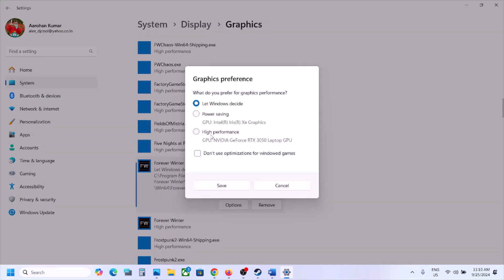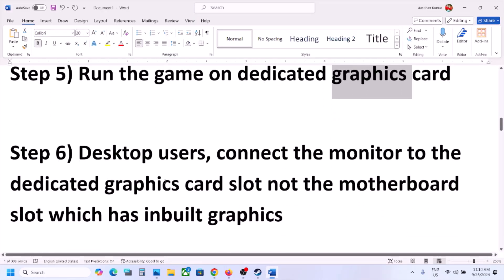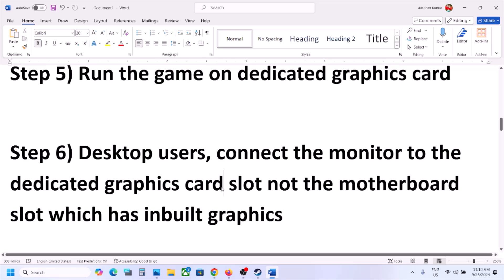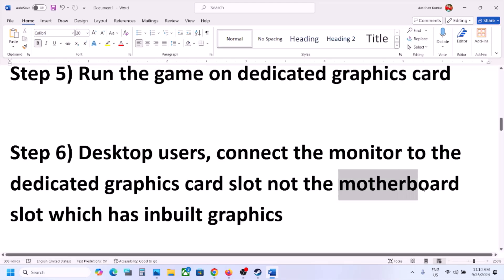Launch the game and check. Desktop users, make sure you connect your monitor to the dedicated graphics card — connect your HDMI cable or display cable to the graphics card slot, not the motherboard slot. If your computer has dual graphics (for example, Intel and AMD or NVIDIA), the motherboard slot belongs to the Intel graphics. Connect the cable to the dedicated graphics card slot and then launch the game.